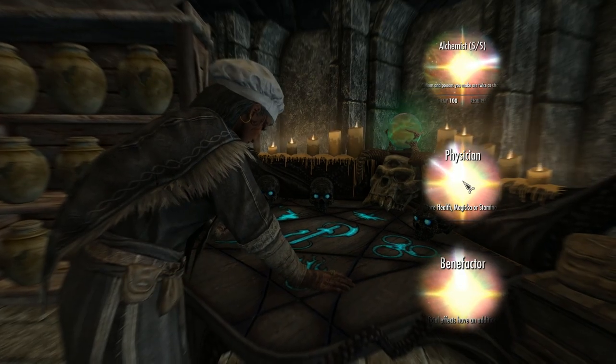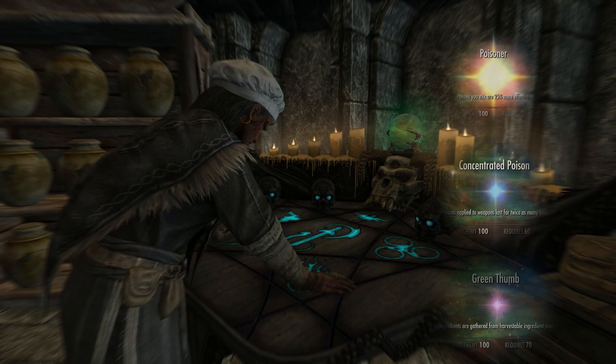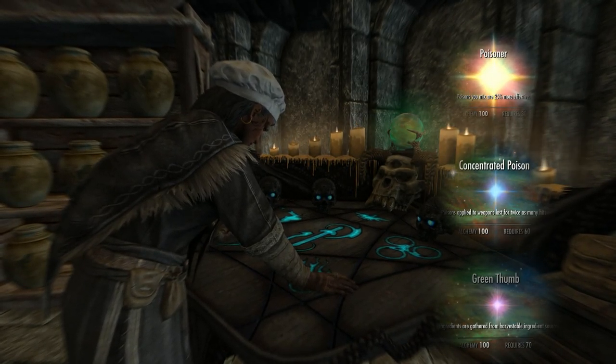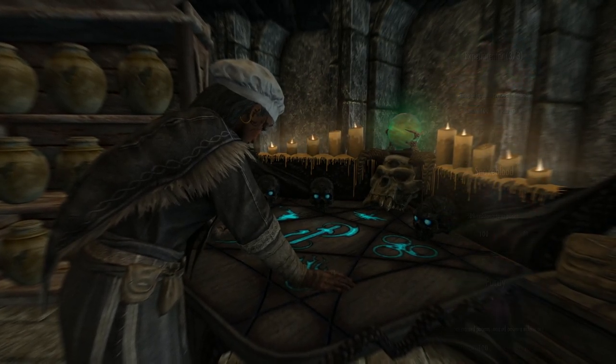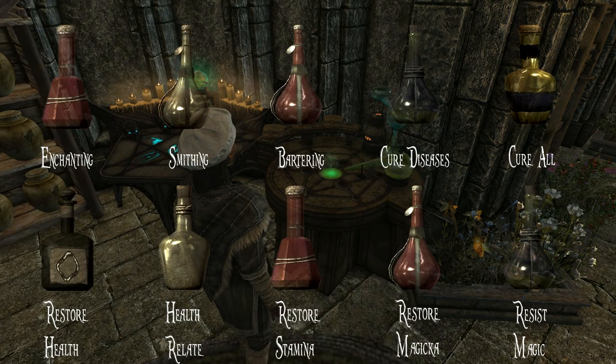And we've allocated our perks: Alchemist, Physician, Benefactor, Poisoner, Concentrated Poison, Experimenter, Green Thumb, Snake Blood, and Purity. As I've mentioned before, I'll be covering Purity Potions in a separate video. And we've made the 10 potions that are essential to any build — well, in my opinion at least.